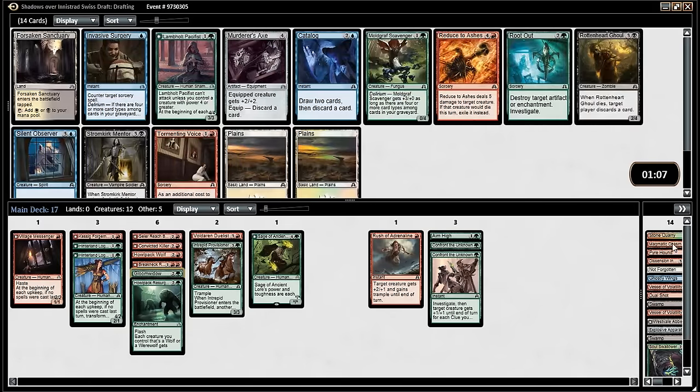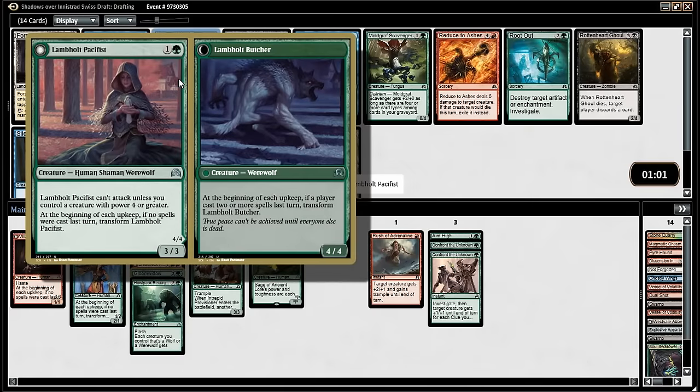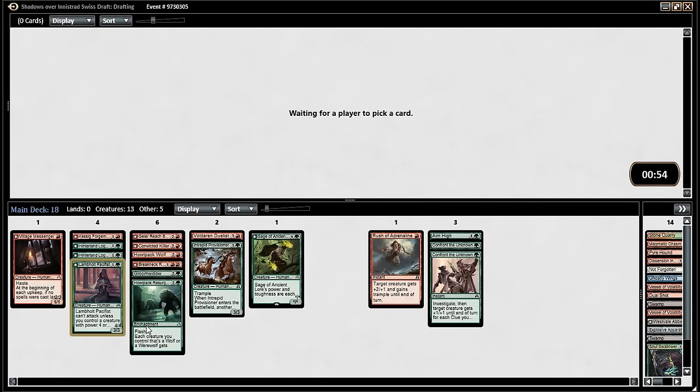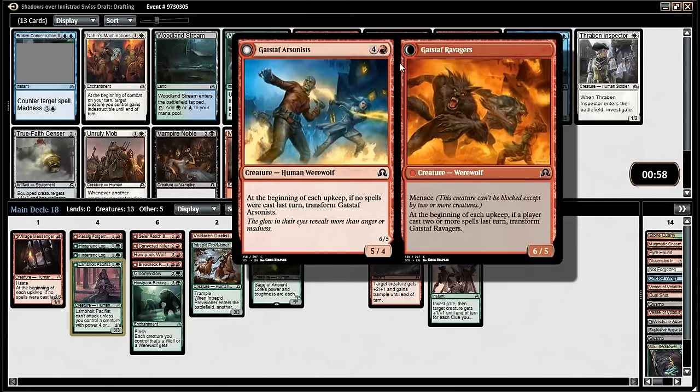We could splash Lambholt Pacifist off our splash actually — I think that's just worth it, this card's insane. A two-mana 3/3 blocker is absurd. The flip side's great and we'll often have the conditions with our werewolf curve. Gastaf Archers. Big werewolf.